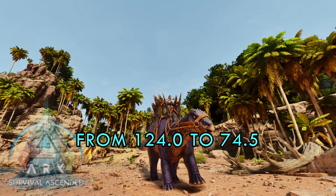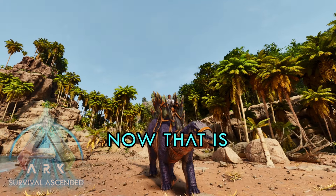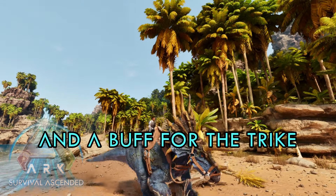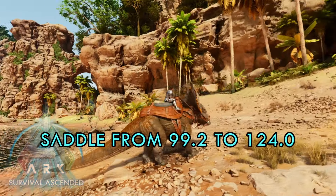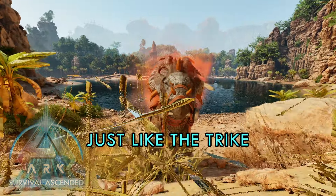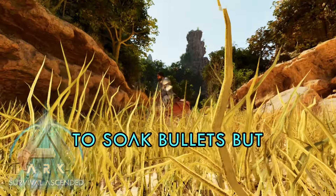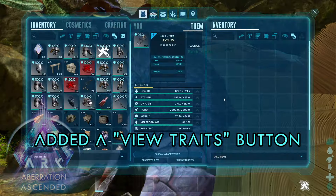Decreased Stego saddle cap from 124 to 74.5 — that's 50 points less armor, a huge nerf to the Stego. Increased Trike saddle cap from 99 to 124, a buff to the Trike, to change up the soaker meta. Increased Pachyrhinosaurus saddle from 99.2 to 124 — almost 30 more armor, so they can be used as soakers as well. Increased Doedicurus saddle cap from 74 to 124.